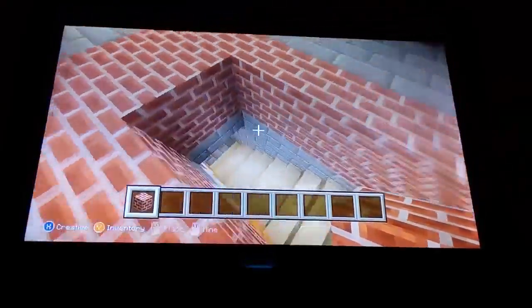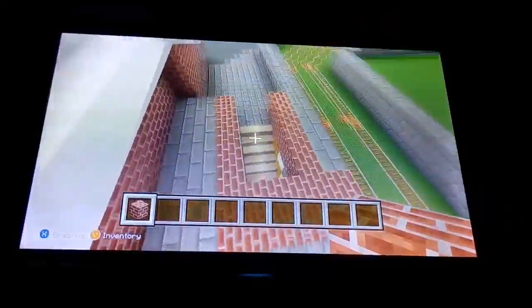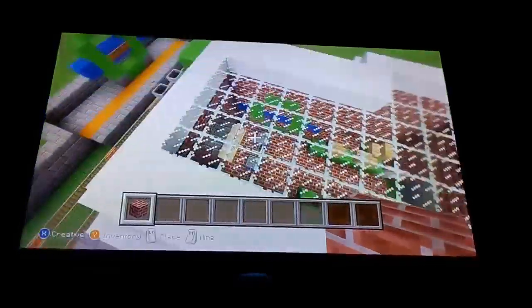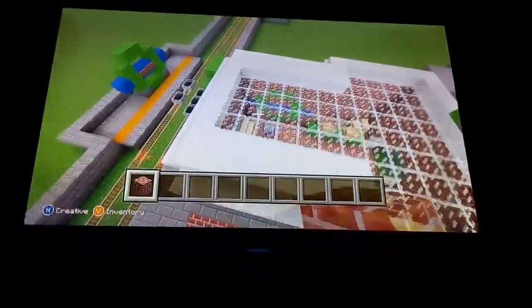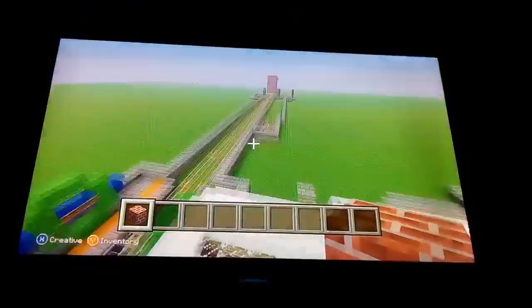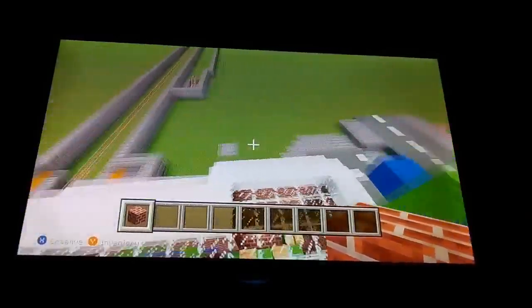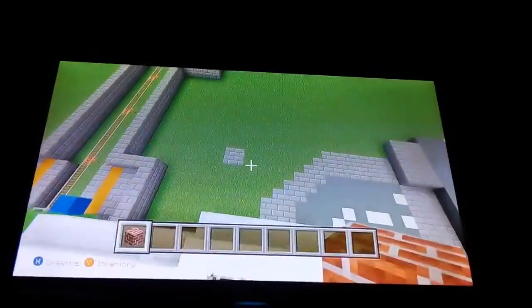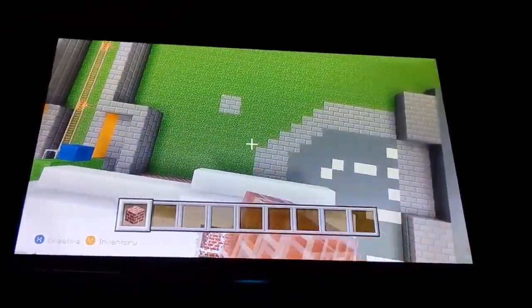You can still access the station from there and there — you just go under and walk along, and you've got the station coming underneath. You go under there and it's like this platform is under here. You come around and it goes up, so I'm estimating the platforms are around here, and then you go up like that.